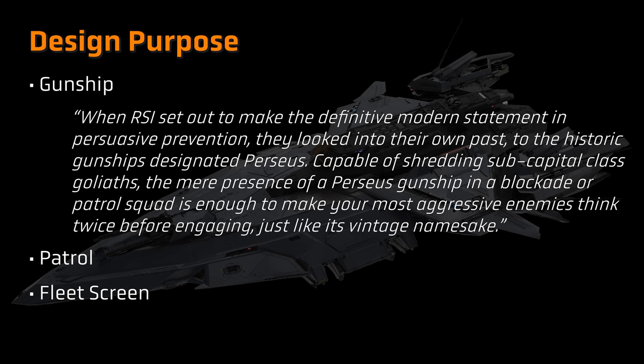The RSI website does list the Perseus as a frigate, although that seems a little misleading. It seems more likely that the Perseus will arrive almost as a sister ship to the Hammerhead, at a similar size. Whereas the Hammerhead is supposed to excel at destroying smaller fighters, the Perseus would bring bigger firepower for bigger targets, including Hammerhead-sized enemies. Accordingly, the primary design purpose seems to be as a screen to aid in fleet defence.